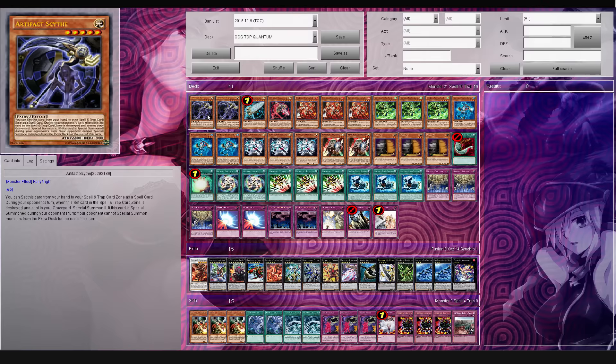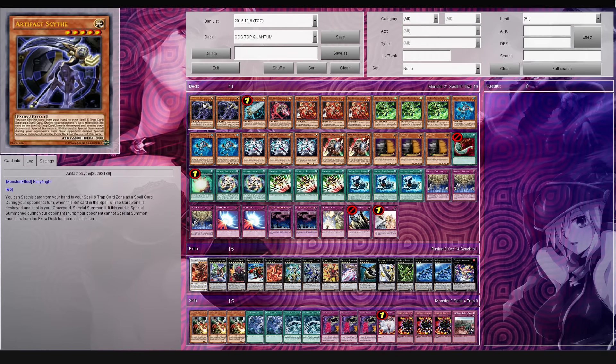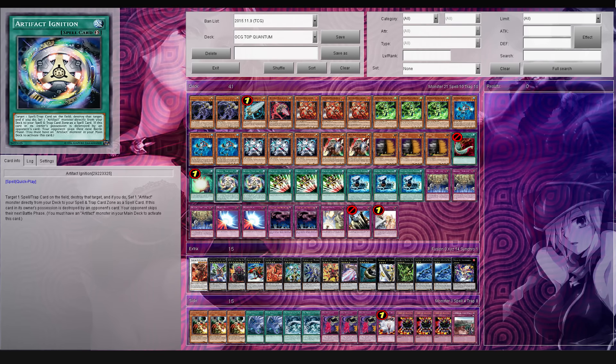This one is destroyed by opponent's card effect and sent to the graveyard during your opponent's turn - you get to special summon it. And if this card is special summoned during your opponent's turn, your opponent cannot special summon monsters from the Extra Deck for the rest of the turn. So basically if you can bring this guy out, it makes it so your opponent can't bring out anything from the Extra Deck. That includes the pendulums that are already in the Extra Deck - so a lot of advantage there. At that point they're kind of stunned, and you can obviously set it with the Ignition too. You pop something, then you go for the Ignition. Very good stuff indeed.